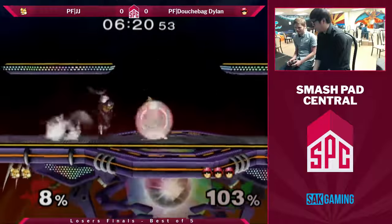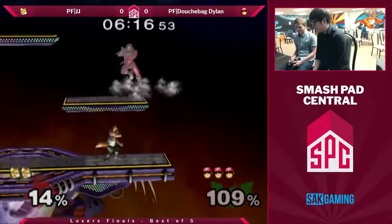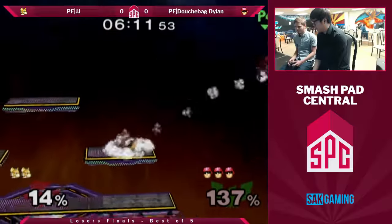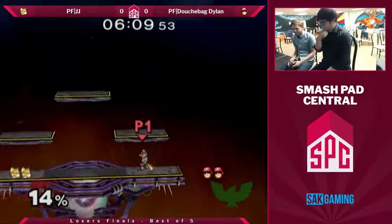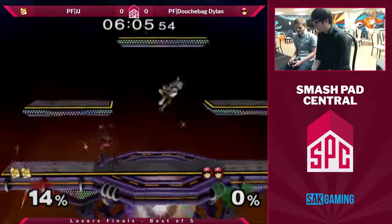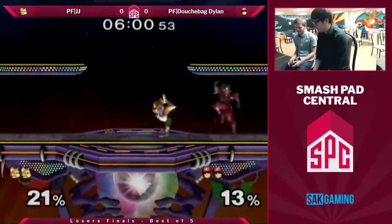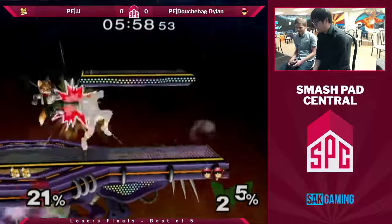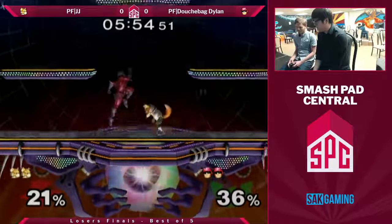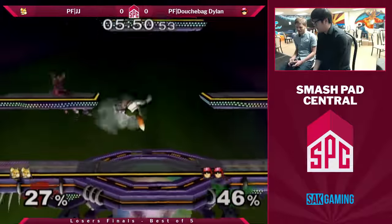You'll sometimes see raptor boost used in tech chases where they'll jump one way, land fast-fall, and forward-B to follow after you — even though they can technically just dash and grab you. Forward-B does pop up for more optimal combos at mid percent. Basically nothing really changed with that stock — same percentage deficit JJ had, just 14 percent, not much at all. JJ has tempo advantage right now, with Dylan getting cornered and running out of stage.